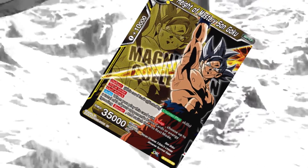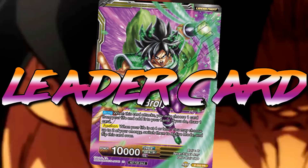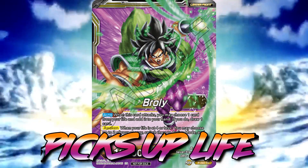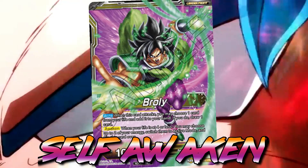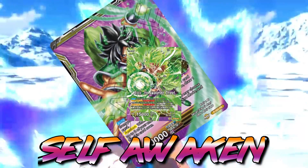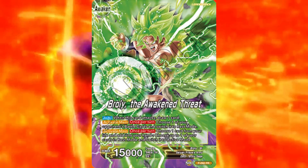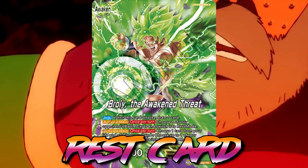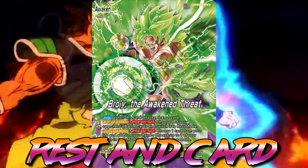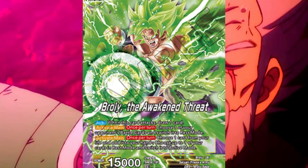Combine the yellow boss card with the best yellow leader, Broly, and you have an unstoppable deck. Broly is considered the best yellow leader because he picks up a life every time he attacks, allowing you to self-awaken, maintain a big hand size, and apply consistent pressure. On the awakened side, Broly becomes even more powerful — he can rest any of your opponent's battle cards and restand any of your cards on the field at the cost of one of your lives. Broly is definitely the best yellow leader in Dragon Ball TCG.